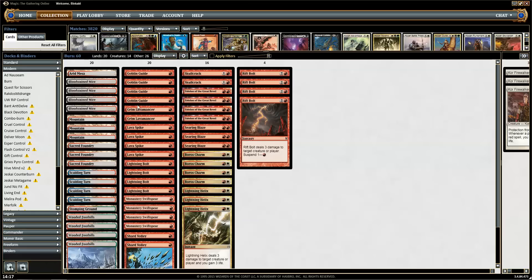20 lands, a lot of fetch lands — not that many actual lands to fetch, only 7. That's because you need to trigger Searing Blaze, you don't want to draw more lands, and you need to be able to find the colors and so forth. But that's basically the deck.